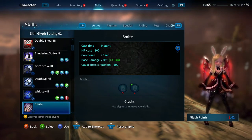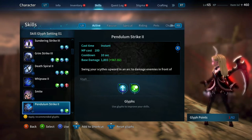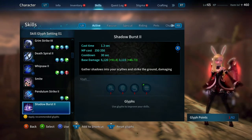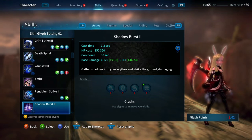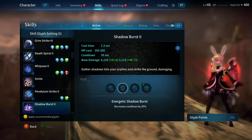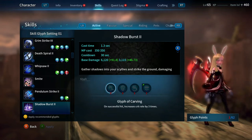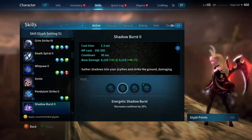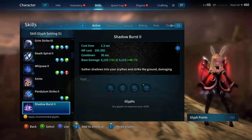Smite — I do not have it glyphed. You do not need to use this skill unless you need to stun a boss or a player. Pendulum Strike — I have it glyphed for both. Shadow Burst — I do not have it glyphed. This is the first skill where, depending how you play, you can look into glyphing it. In my opinion the priority would be the crit, then speed casting, then decreased cooldown if you have enough points left. More advanced Reapers who fit Shadow Burst into their rotation might do this, but it really depends how you play the class.